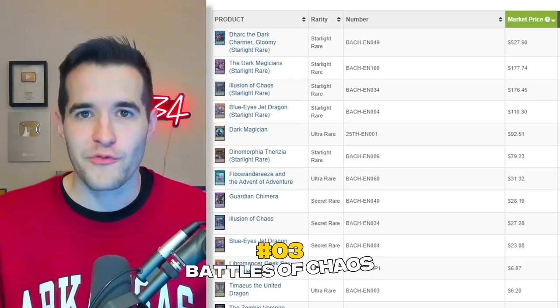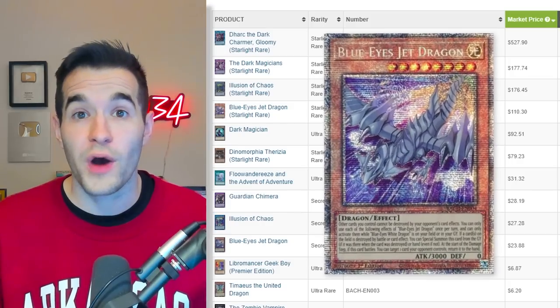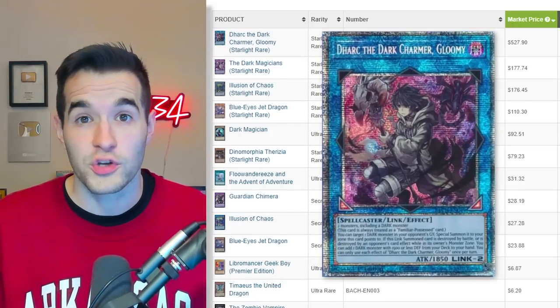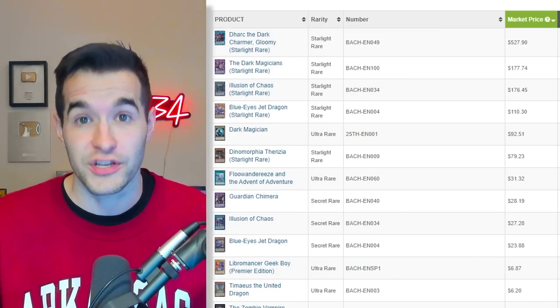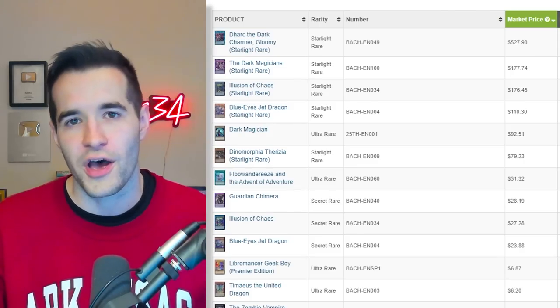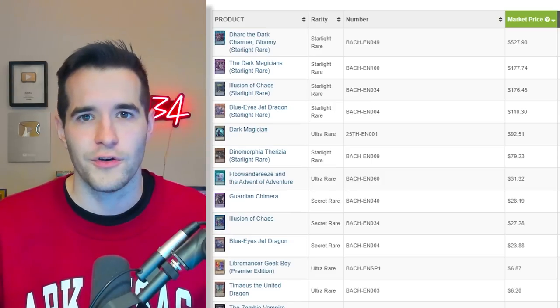On to number 3, we have Battles of Chaos. When this set first came out, I don't think anyone would have said it'd be in the top 3 — and I still think people probably aren't saying that — but I'm personally putting it here. For multiple reasons: this set not only had Dark Magician support, it had a Blue-Eyes Starlight rare — the Blue-Eyes Jet Dragon, one of my favorite cards ever made. It also had a couple of meta-relevant cards like Guardian Chimera and the Dark Charmer, which not only has a super rare but also a Starlight — the best Starlight in the set at $530. I have one for sale, by the way. Then they also had the randomly inserted Dark Magician, which people were hyping up. I was one of them — I was off on the ratios — so it was disappointing because it was easier to pull than people thought and the price went way down from like $800 to around $92.